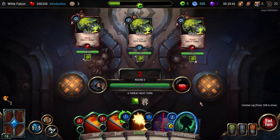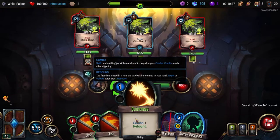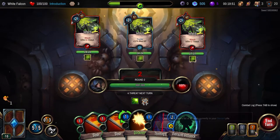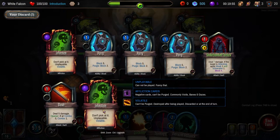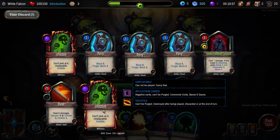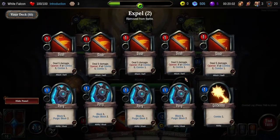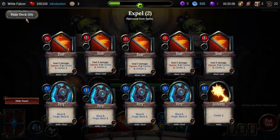We've got five cards here. This is upgraded, we can rebound it. We can expel two cards. Didn't the enemy just put something in my deck? Infections — don't pick at it, unplayable. So we've got this. Let's use this — we can destroy those two things. Oh, in our deck only.